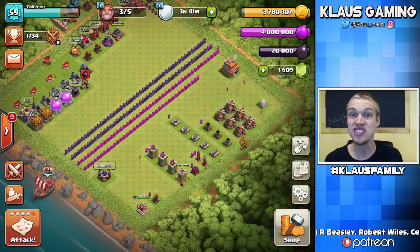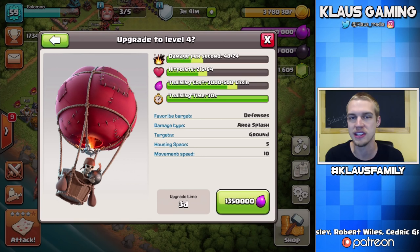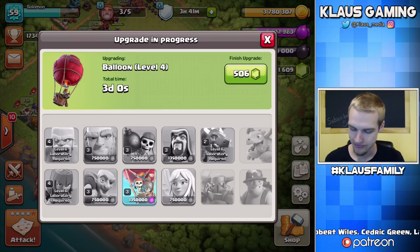Let's start this upgrade cycle with our Elixir — I say we just do whatever is most expensive. I don't use any of these other troops, so let's use Balloons. Drag-Balloon is a cool attack and it would be cool to bring it into this series. Let's upgrade the Balloons — 1.35 million Elixir, a three-day upgrade. The Balloons are going.